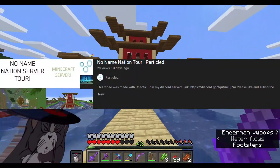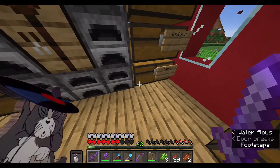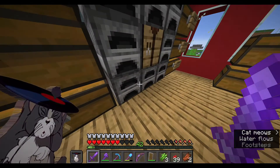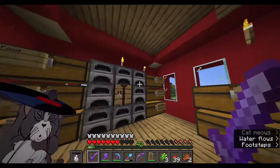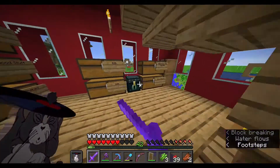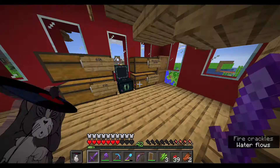He uploaded an SMP tour as well, so subscribe to him — not me. I mean, subscribe to me as well, I would like subscribers. So this is his base: a nice furnace, a crafting table, chests, an ender chest. This is my ender chest. Pretty nice if I do say so myself.